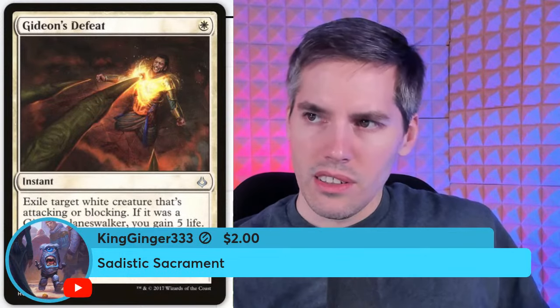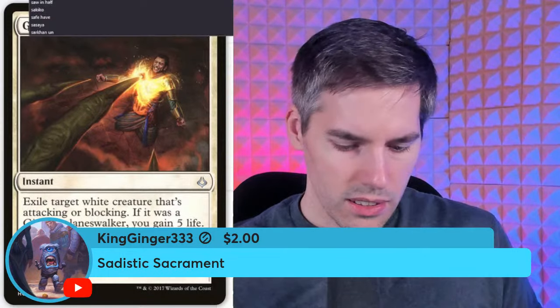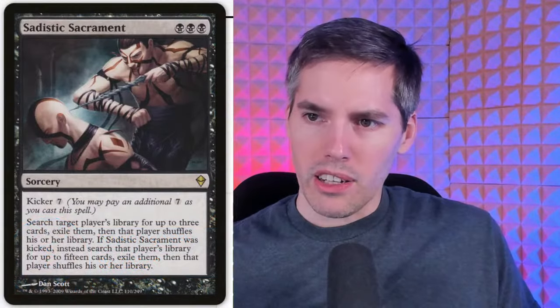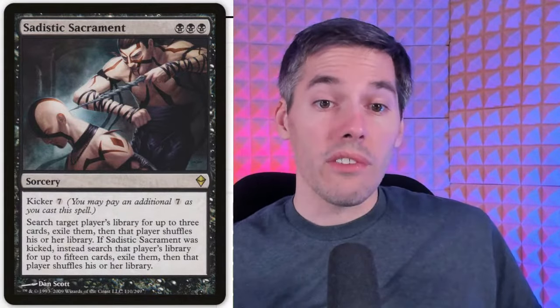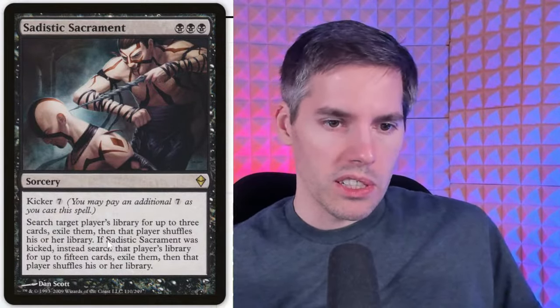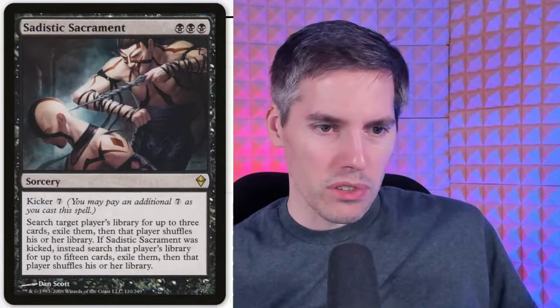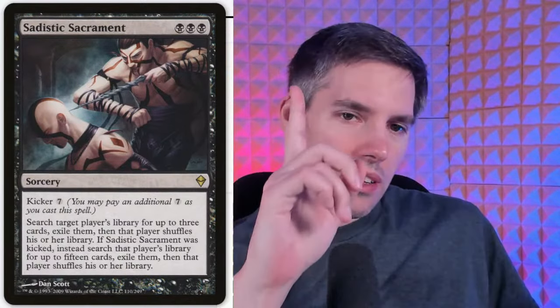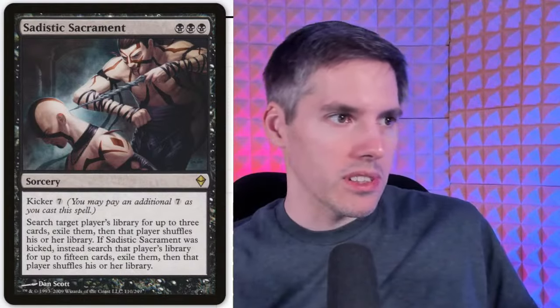Sadistic Sacrament — triple black sorcery with a kicker of seven. Search target player's library for up to three cards, exile them, then that player shuffles. If kicked, search for fifteen cards instead, exile them, and that player shuffles. It's like a crappy Selective Memory but targeting opponents — that's the payoff. With the kick it gets a bit better.